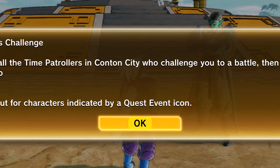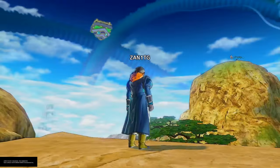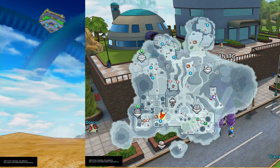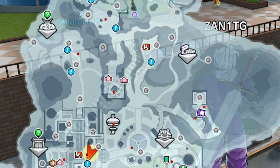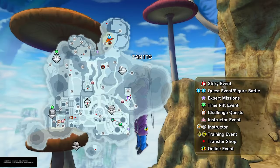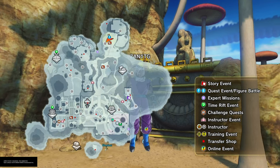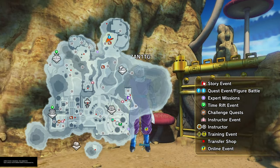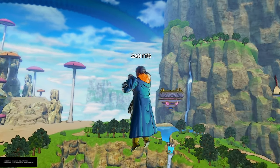Once you do that first mission, he's gonna give you another challenge. The challenge is gonna say defeat all time patrollers that challenge you on a map. Some people ask where the time patrollers are - complete all the blue exclamation points on the map and you will unlock it. When you complete all the blue exclamation points, the base ones, you have more to do and they're gonna be in that back section where the desert is.